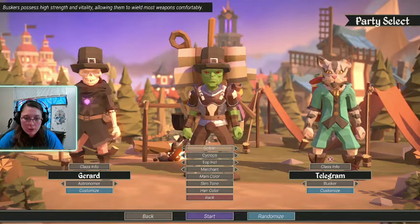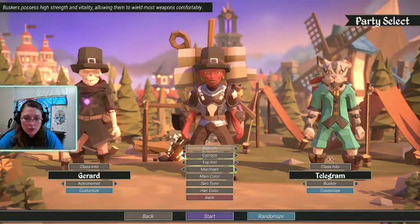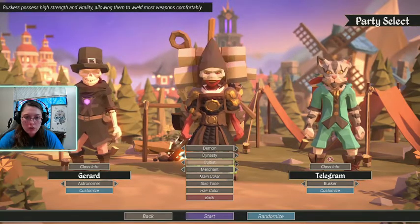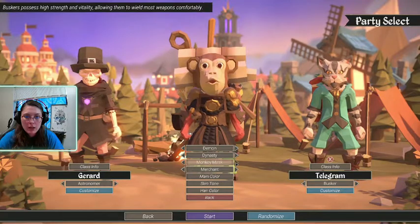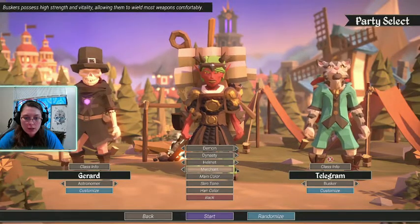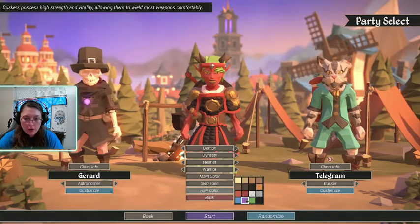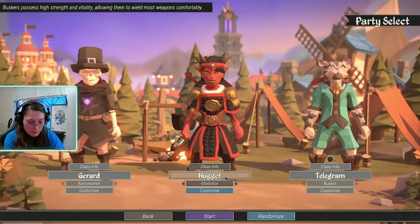And instead of woodcutter, I think I'm going to go with gladiator. Let's do a demon maybe? Yeah, let's do a demon, and let's pick out a gladiator uniform. The hat doesn't really stay, because once you put a hat on in the game it just changes it. So we'll do that. And we'll give her a warrior backpack. We're going to change her colors around — we'll do red, and then her hair color we'll do black. That kind of goes together a little bit more.